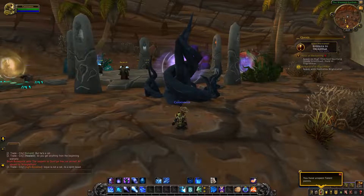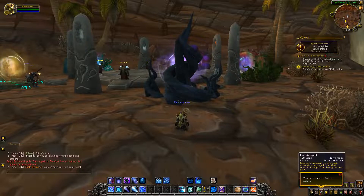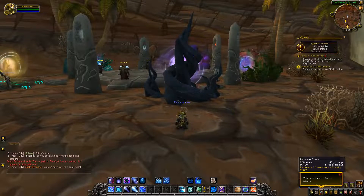Here are all the baseline abilities for Frost Mages. Blink is unchanged — 15 second cooldown, you teleport forward 20 yards or until you reach an obstacle, and it frees you from all stuns and bonds. Counter Spell is not changed, 24 second cooldown — this is your interrupt. Remove Curse is returning; it was actually removed in Legion. It has an 8 second cooldown and removes all curses from a friendly target.